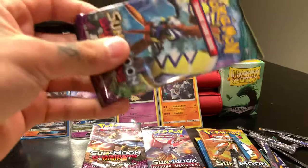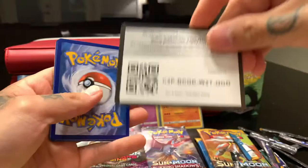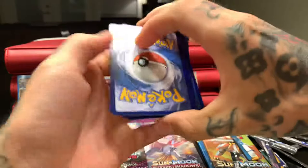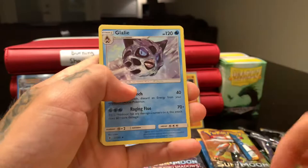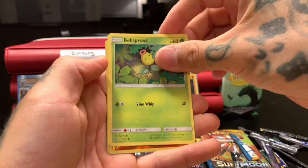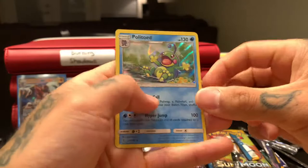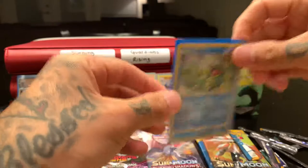I just opened this one but we're gonna open another one. One, two, three, four — water fairy, first fairy I think. Altar of the Moon, Weepinbell, Glalie, Murkrow, Snorlax, Patrat, Gligar, Bellsprout — reverse holo — Rockruff, and holographic Politoed! Politoed's always been a really cool holographic, going ahead and giving him the blue sleeve — always got that really nice shine to him.